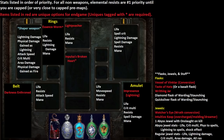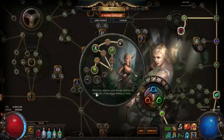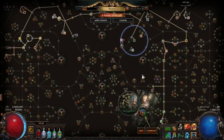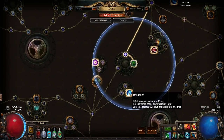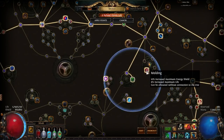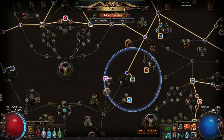Moving on to the Passive Tree: the Intuitive Leap is placed here, letting you hop into Dreamer — a really powerful mana node since you're Mind Over Matter — Melding, which is a decent life node, and most importantly Overcharge, which gives an 8% chance to gain a random charge on kill. That gives you generation for all three charges, and since we're a fast build, you can sustain those charges through the majority of the map.